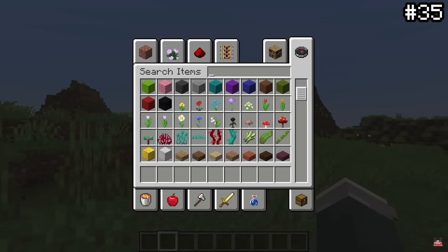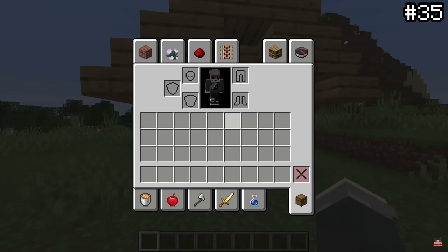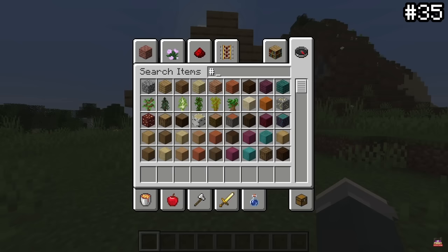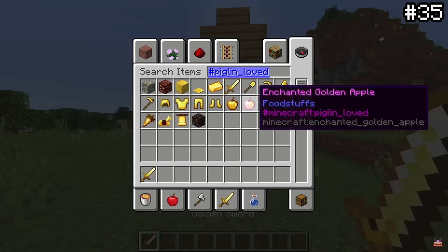Here's a really good way to sort through the creative inventory you probably never heard of. When building in creative and searching for flowers but only getting cornflower, here's an easy fix. Using the pound symbol or hashtag, you can sort through categories of items. Things like #flowers, #fishes, or even #piglinloved will sort through categories of blocks and items, allowing you to find what you need without as much difficulty.